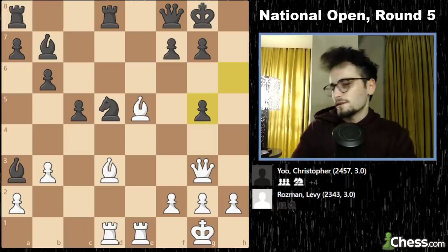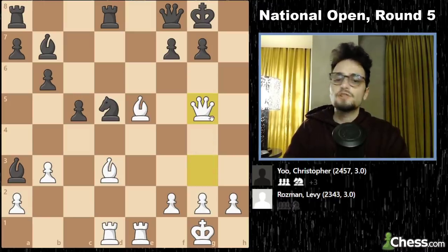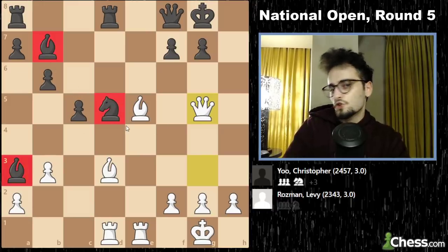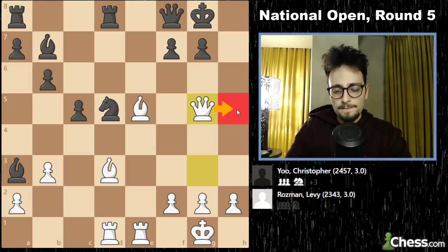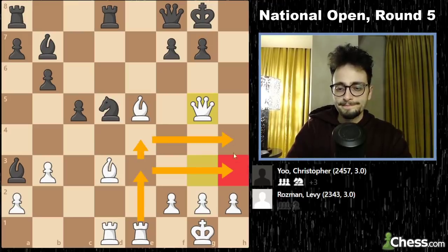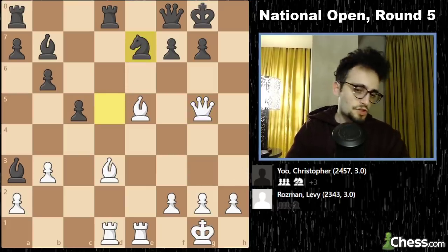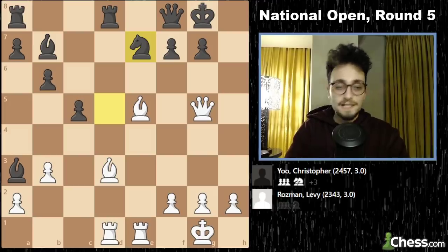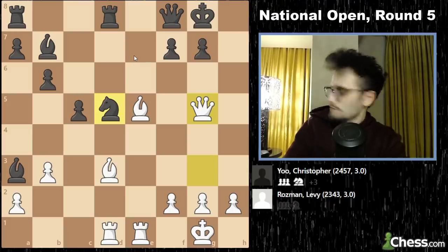I basically told myself: just play the best move and shut up. Queen takes g5 — I'm still down a piece, but because his position is so lagging in movement, I still have ideas. I can still go here and threaten mate, I can still rook lift in certain situations. Position is still alive. But then he played a move I didn't expect — a really good move. I didn't even see that this move was possible. I looked at f6, I looked at rook d6 sacrificing the rook for the bishop to try to save the position.